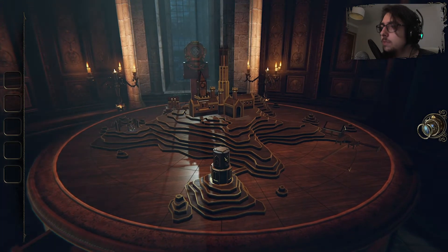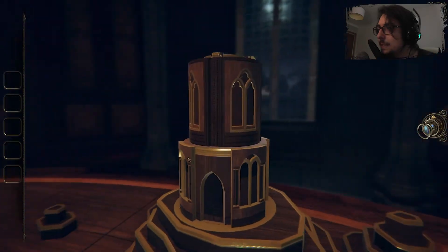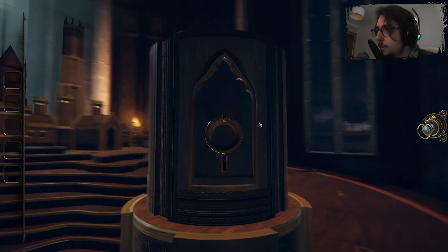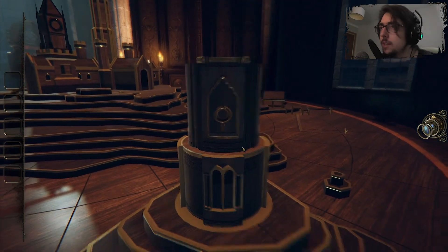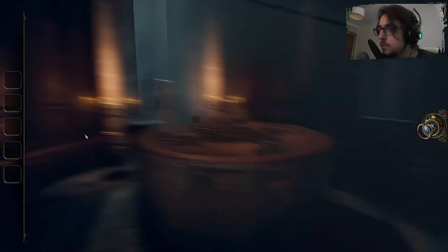Let's investigate what we just inserted — here, here. Need a keyhole — I need a key for this. Okay, so we just entered a new place. Let's look around.